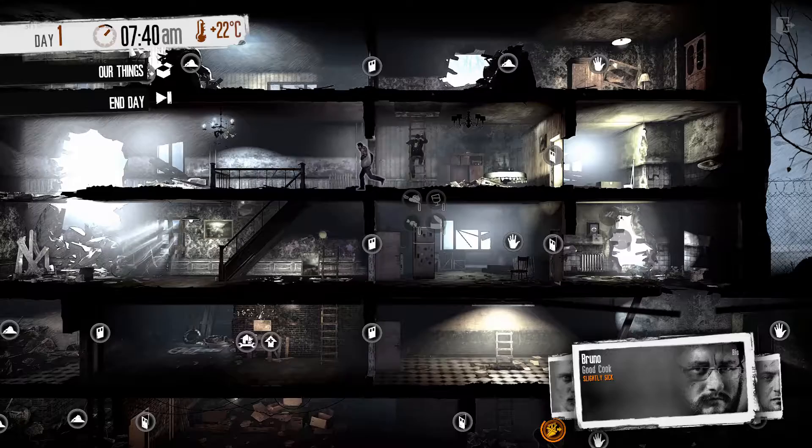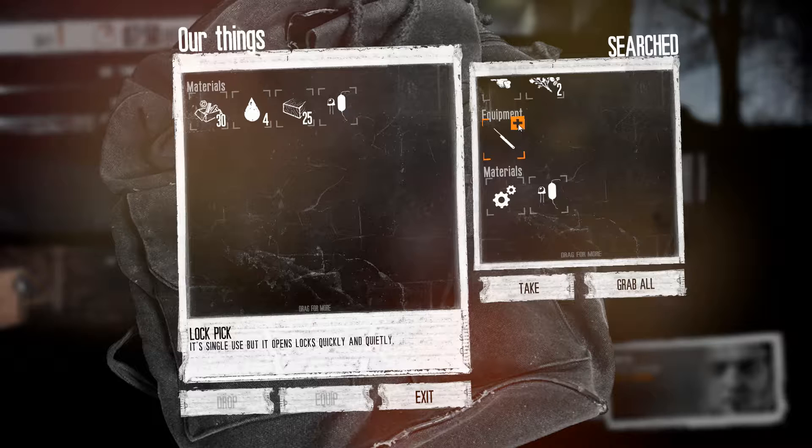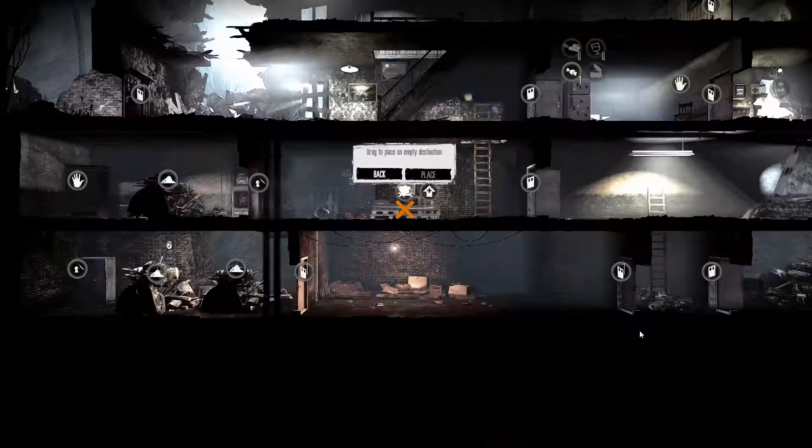Bruno, to the workshop as quick as he can. Meanwhile, Marco finds some stuff — a lot of extra use, good food. Take it all. Bed — yeah, I think that's the first thing to make.